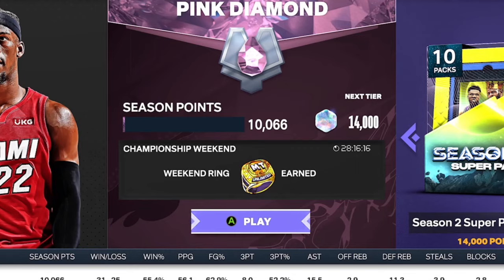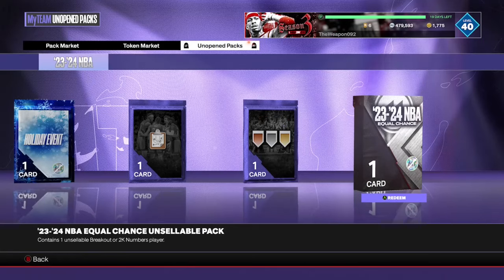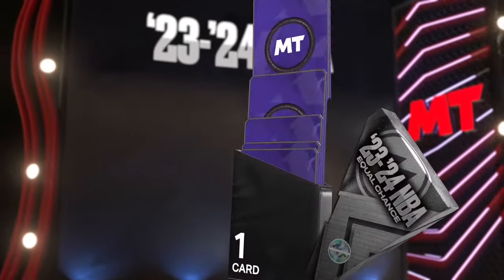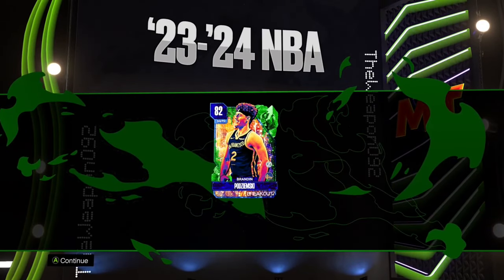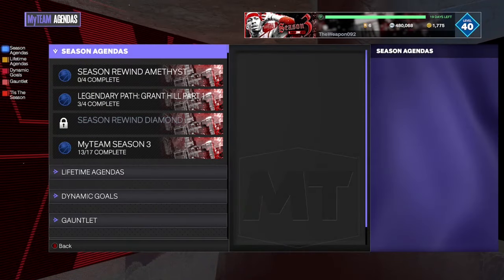It's the next day — we managed to get our weekend ring which lets us open this 23 and 24 NBA equal chance pack. This contains one unstoppable breakout or 2K numbers player. If we get a pink diamond it means we get Giannis — just anyone but Tyrese Maxi. It's going to be a breakout player — that's fine, that's better than getting a duplicate diamond Tyrese Maxi.